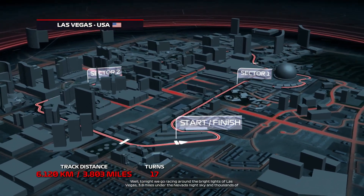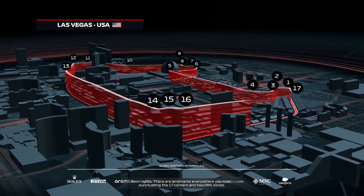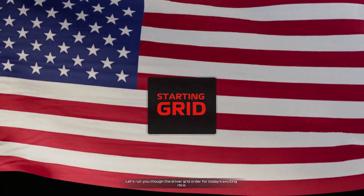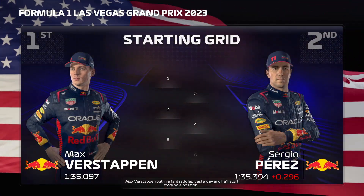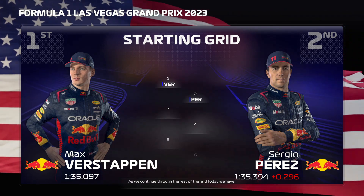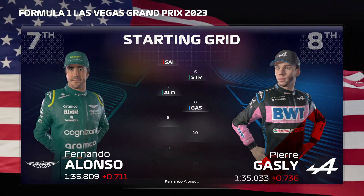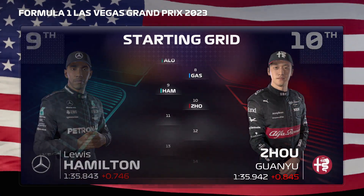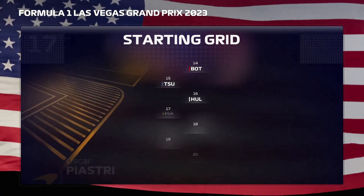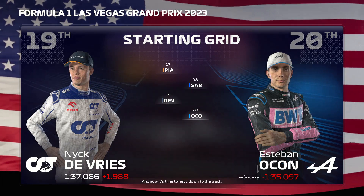Tonight we go racing around the bright lights of Las Vegas — 3.8 miles under the Nevada night sky and thousands of neon lights. There are landmarks everywhere you look, punctuating the 17 corners and two DRS zones. The driver grid order: Max Verstappen starts from pole, Sergio Perez P2, then Leclerc, Russell, Sainz, Stroll, Alonso, Gasly, Hamilton, Norris, Albon, Magnussen, Bottas, Tsunoda, Hülkenberg, Piastri, Sargeant, De Vries, and Estéban Ocon at the back.